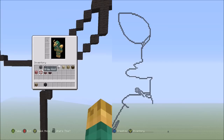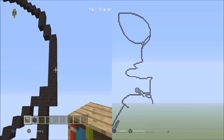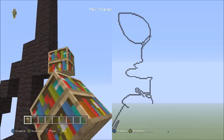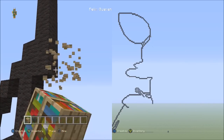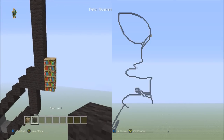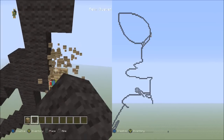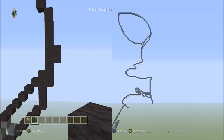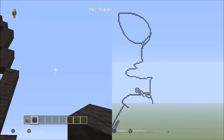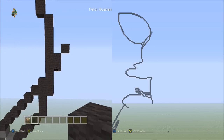Switch to the placement block and move back to the nine blocks going down on the right. Starting from the bottom block on the right side, place three placement blocks going up — one, two, three. Switch to the black wool and place two black wools going up on top of the placements — one, two. Get rid of those placements. Place one block going diagonal up to the right — one. It should look like this.